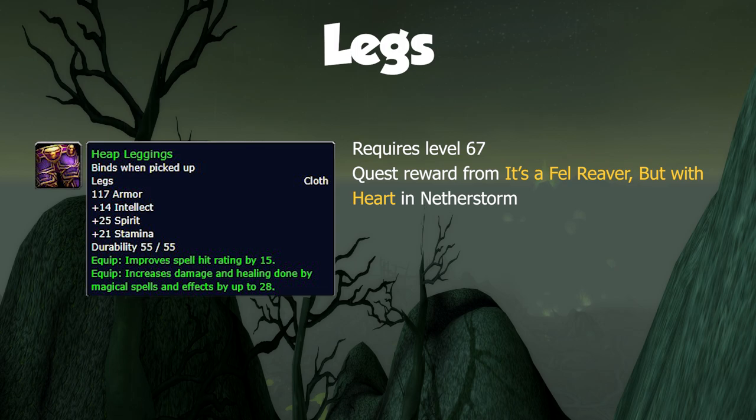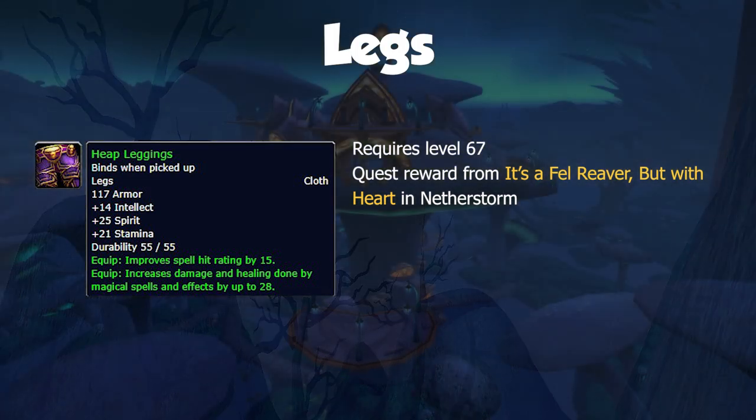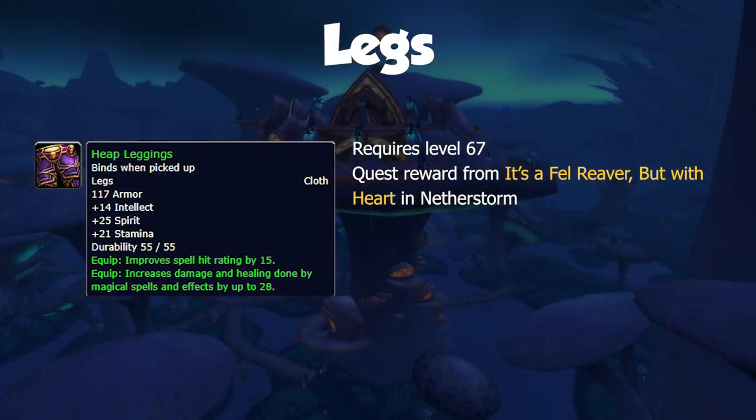Heap Leggings is a simple item to get from a level 67 quest called It's a Fel Reaver, But With Heart, which can be picked up from ND Mean Camp in Netherstorm. This has spell hit and damage and a reasonable amount of primary stats.